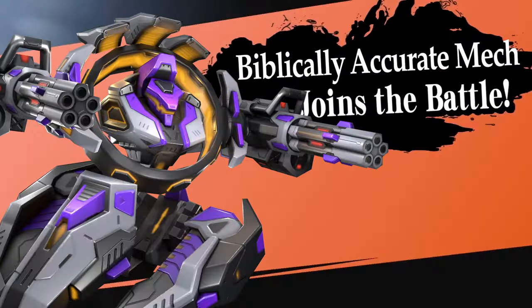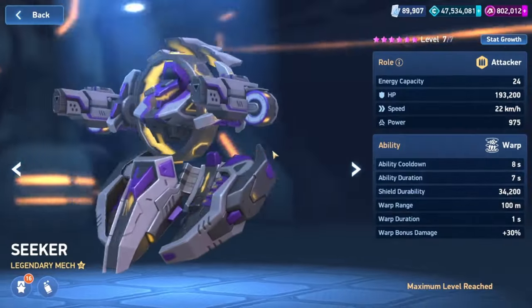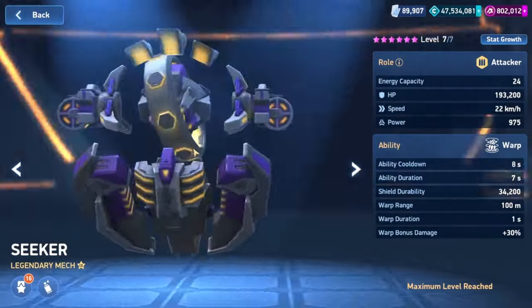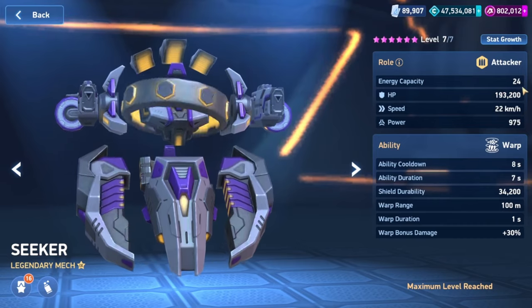Mech Arena just released tier 9 in the Gear Hub with the first mech, Seeker. Seeker is a legendary attacker that is a medium mech, so it maxes out at 24 energy.